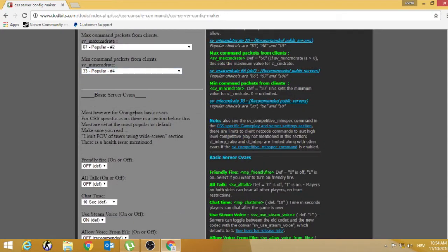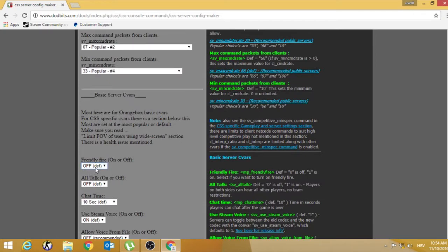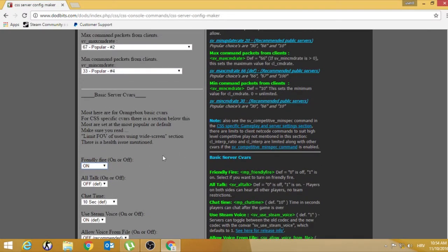Basic server commands. Friendly fire — set this to off, because if you set it on, players in the same team can kill each other.